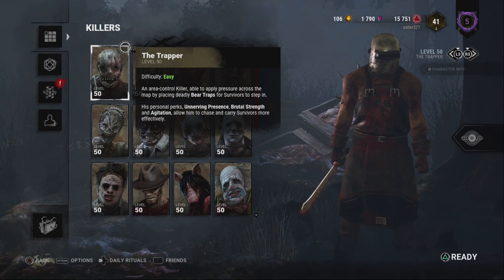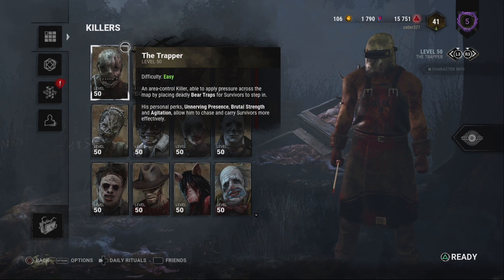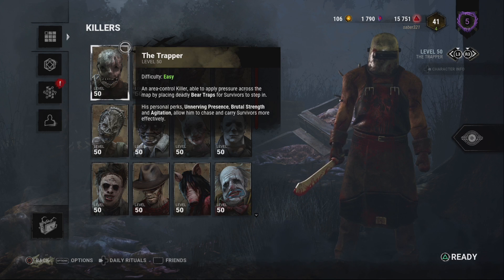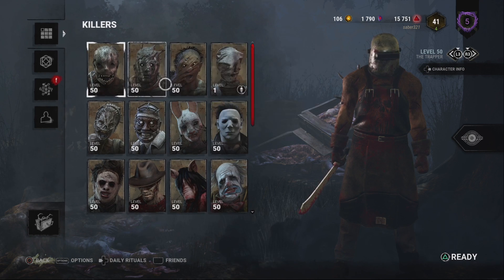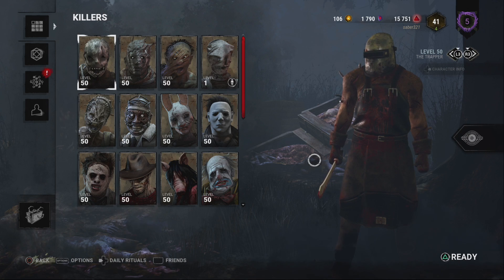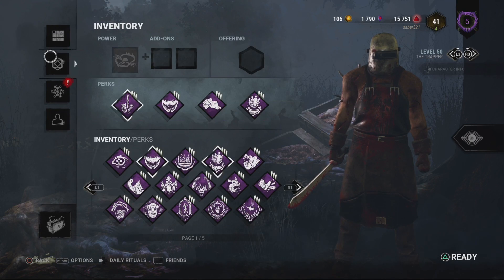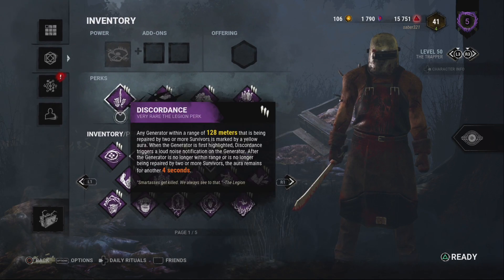The problem with Trapper is he starts off with one trap in hand, and his traps are scattered throughout the map, which means he has to hunt down these traps and put them in his pocket to relocate them. His count should be a flat-out three traps he can hold, and his add-ons make it increase up to — I think he has three bags. Four bags or three bags?